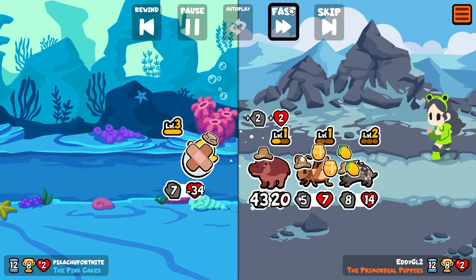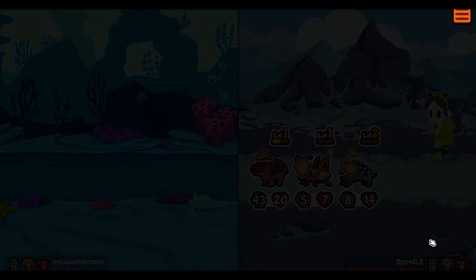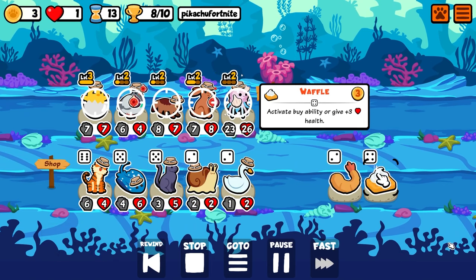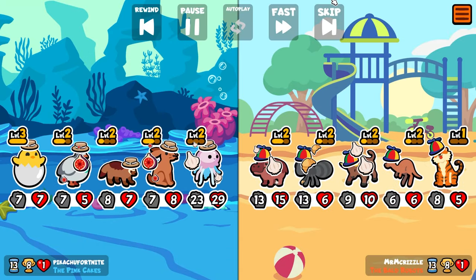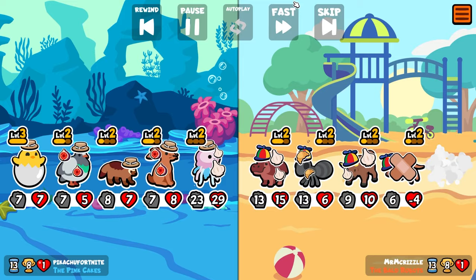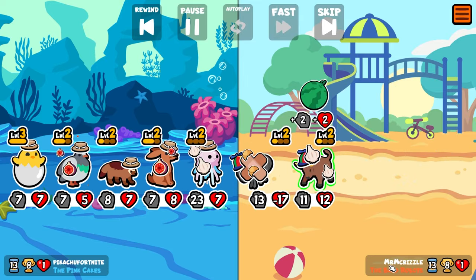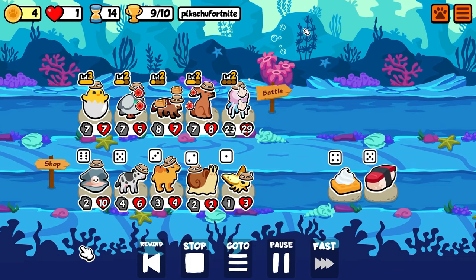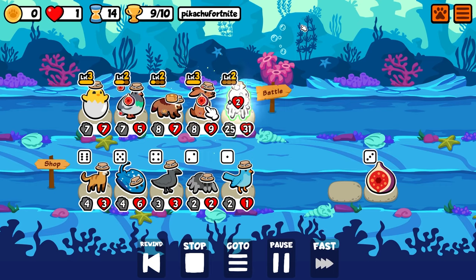We're going to lose that fight, but it's okay — we still have one heart on eight wins. It's not over yet. I give my Jellyfish a Waffle — Waffle actually got changed, it used to give plus four health but now gives plus three health on a non-buy. We win that round. The Kangaroo and Tiger probably would have messed up our team without the Fig and Wolverine. Our only beefy unit is the Jellyfish, and now we have nine wins on turn 14.